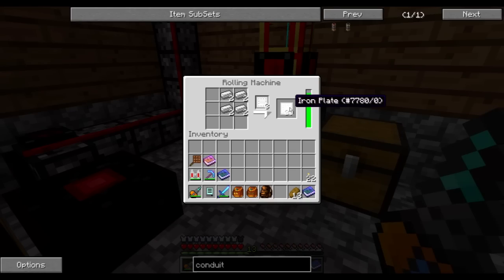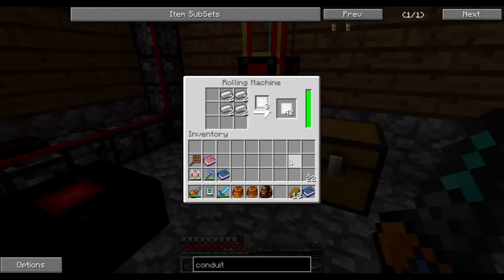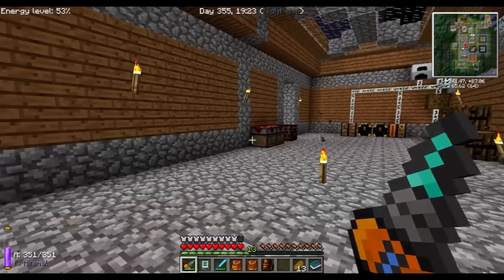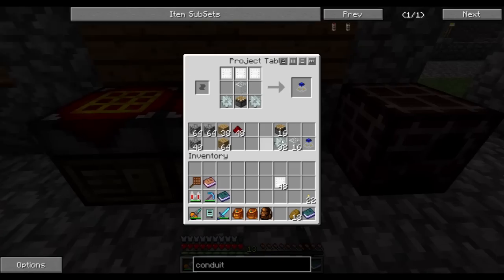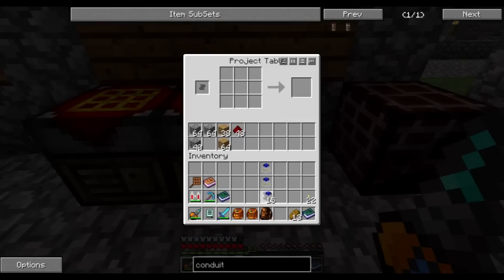We're almost done with the plates here — look at how it's eating through the iron that I put in there. I am getting a lot of iron from the drill though, so I'm happy with that. And there we go — eighteen commercial steam engines. They will be placed in a pattern later, but we'll get to that.